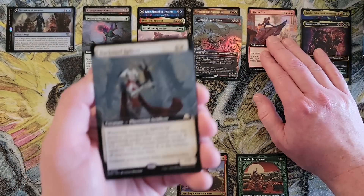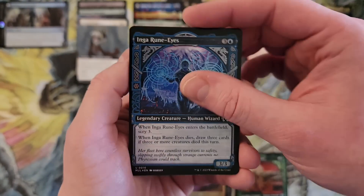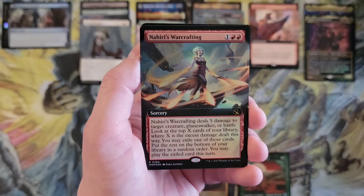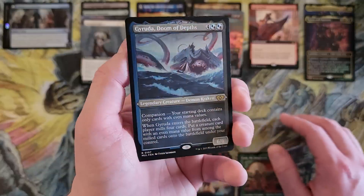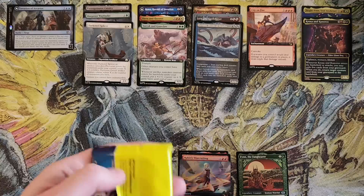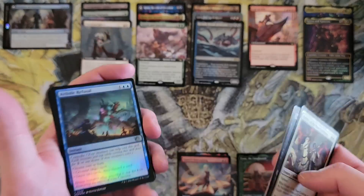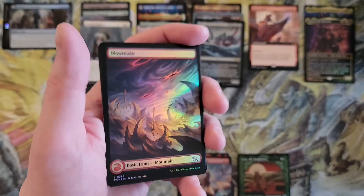We got Darksteel Splicer — commander card. Daxos — those constellation borders look really good in foil. Nahiri Warcrafting and Garuda, Dawn — sorry — Doom of Depths. That's two out of three boxes that have given me companions. When you look at the breakdown, there are 30 rares and 10 out of 30 rares are companions, so we are going to see many of them. Get used to it.